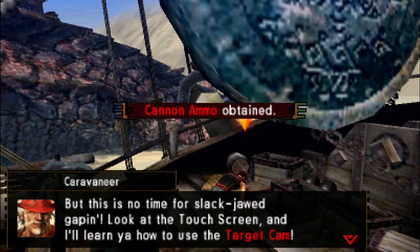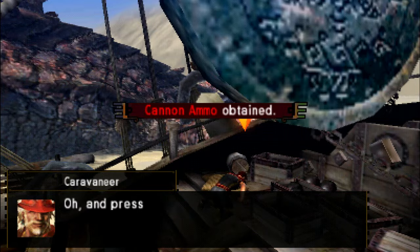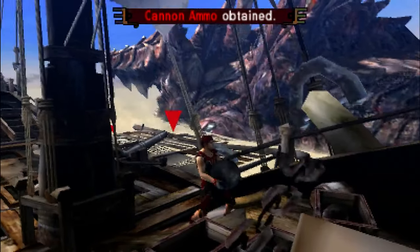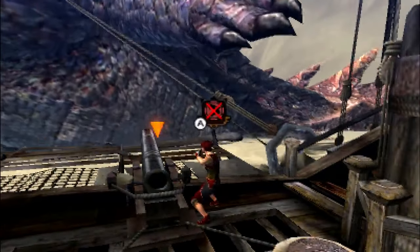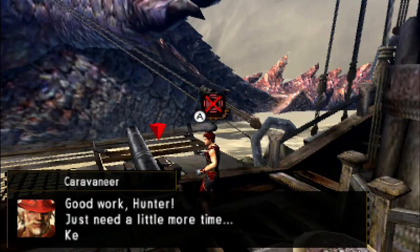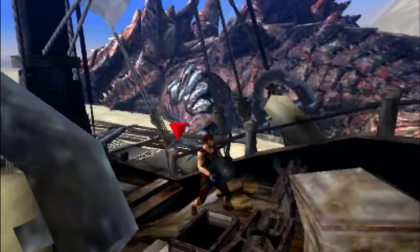'But this is no time for slack-jawed gaping. Look at the touchscreen and learn how to use it.' I don't need the target cam — I have a CirclePad Pro, thanks. I will just turn the camera in the direction I want to face. The target camera is effective, I will say that. It's just I prefer having the two analog sticks. 'Just a little more time. Keep it up.' Will do, caravaneer. Will do.